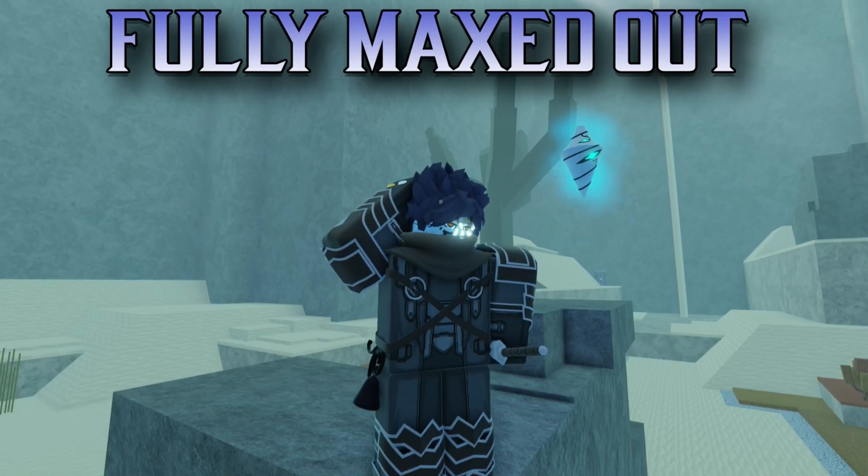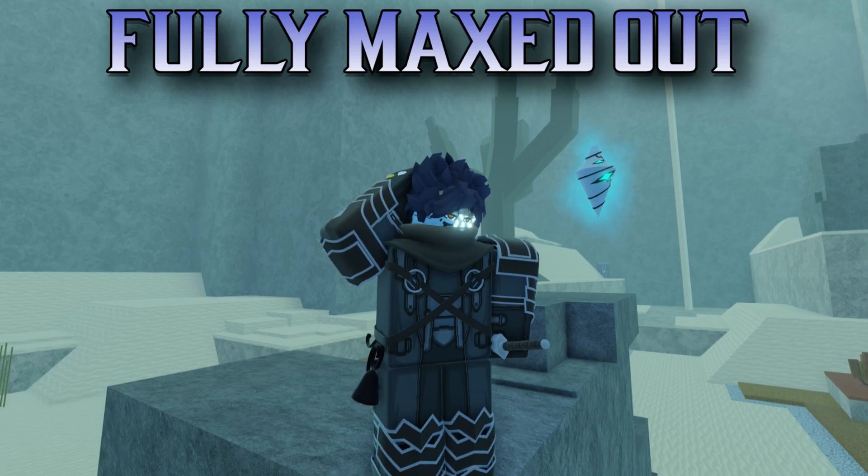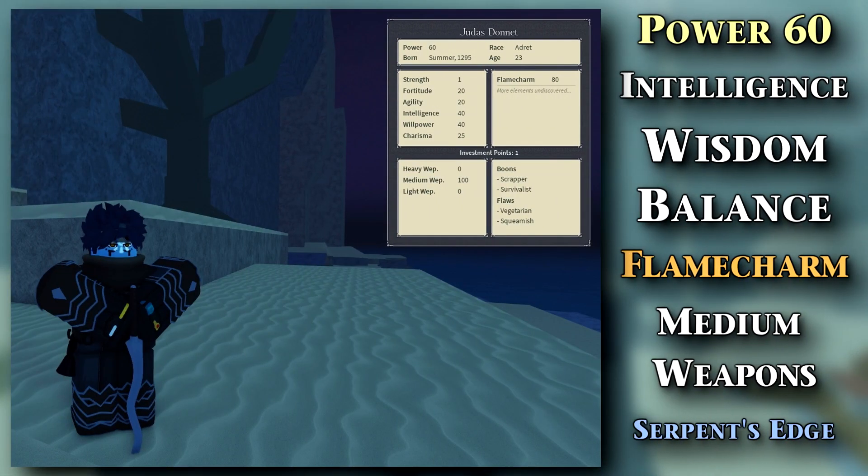My character is fully maxed out at level 60 with a bell as well. I was hoping to find an enchanted item that would fit well with this build, but it's more than capable without an enchant. The stats for this build are fairly balanced with 1 Strength, 20 Fortitude, 20 Agility, 40 Intelligence, 40 Willpower, 25 Charisma, 80 Flame Charm, and 100 in Medium Weapons.